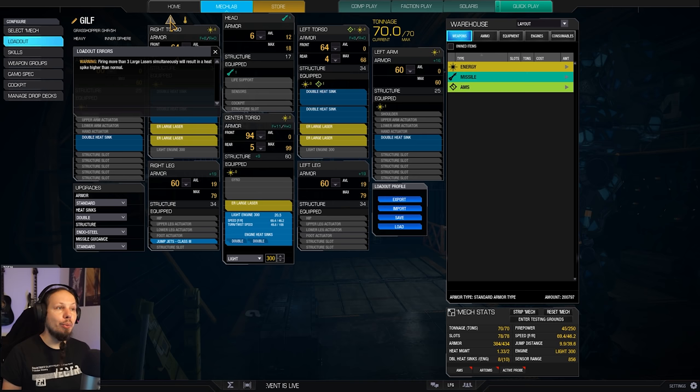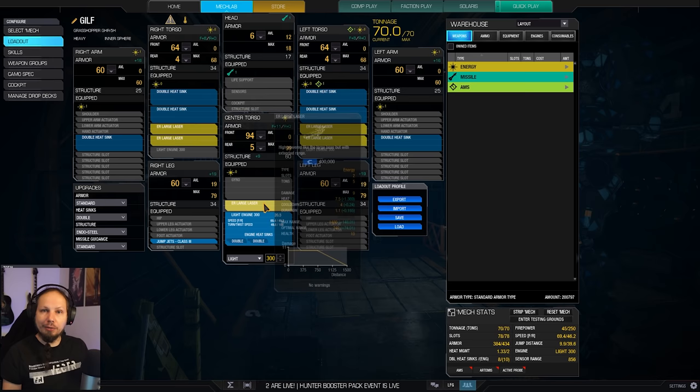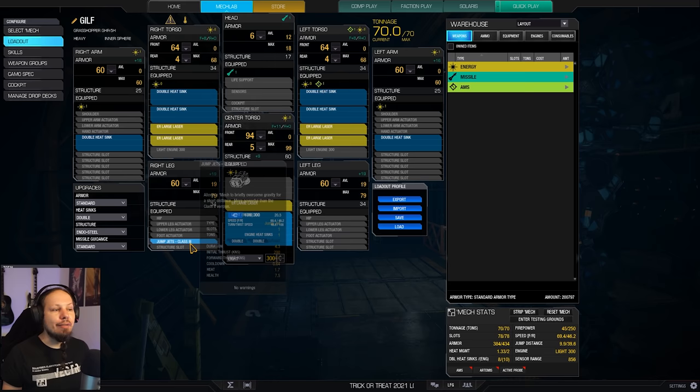The most important part is probably the 5 ER large lasers that we are firing here. We have the ghost heat — we cannot fire more than 3 large lasers without generating extra heat. So we are doing it in a pattern of 3 at a time followed by another 2, a 3-2 pattern. We go with the 3 first because we want to have a direct impact on our enemies as quickly as possible.